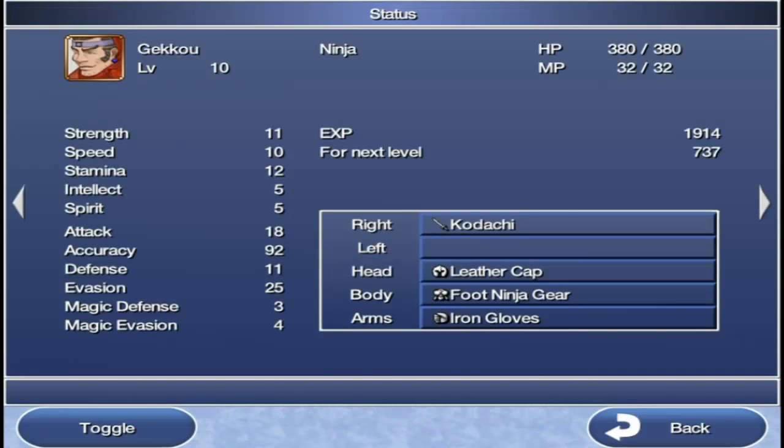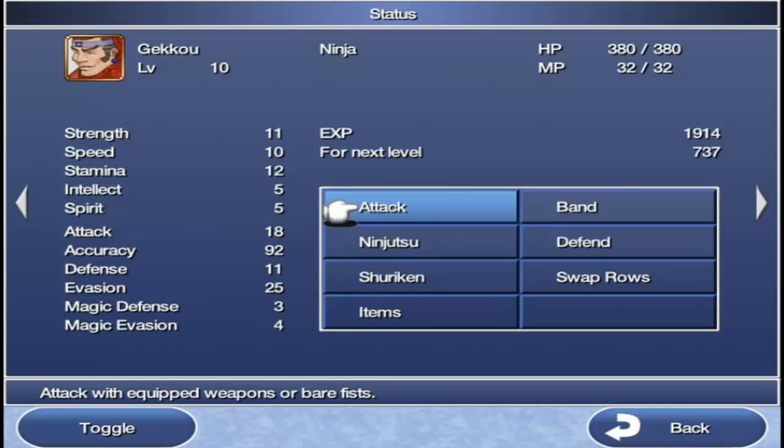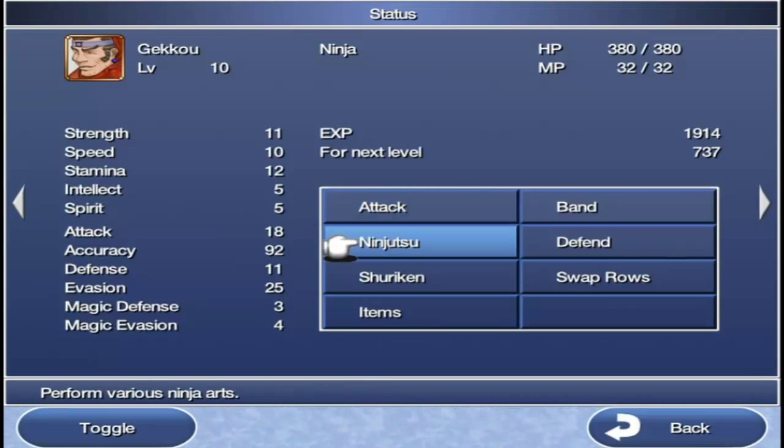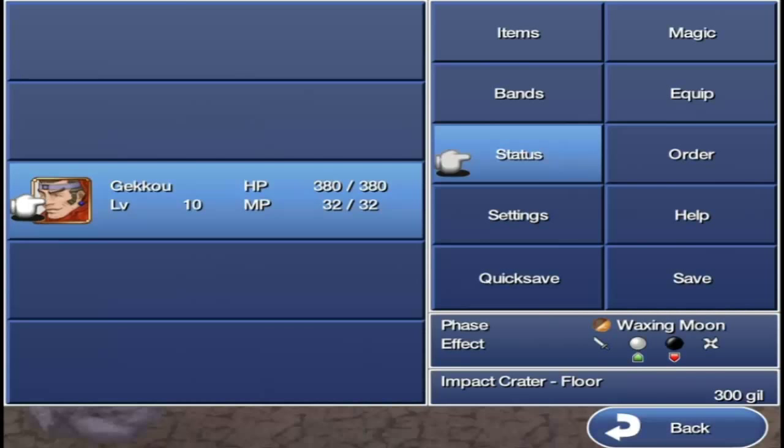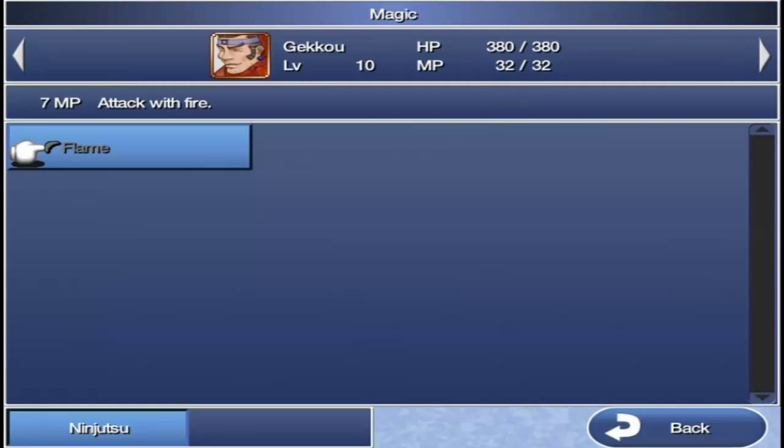Let's look at Geico's abilities. He's got ninjutsu like Edge. He's got the shuriken ability, and that's pretty much it. He can throw shurikens. He's also got magic ninjutsu — oh, he's got his flame too.